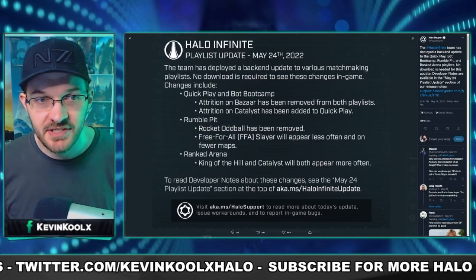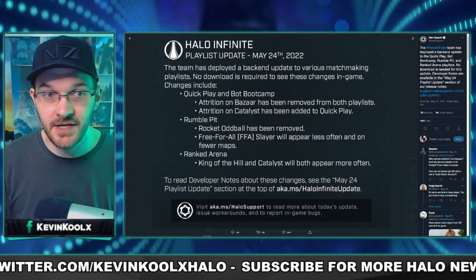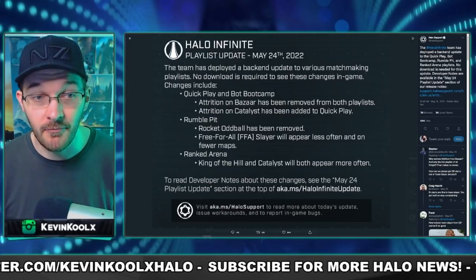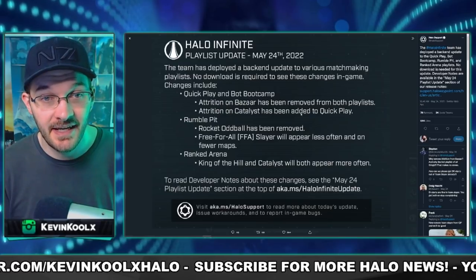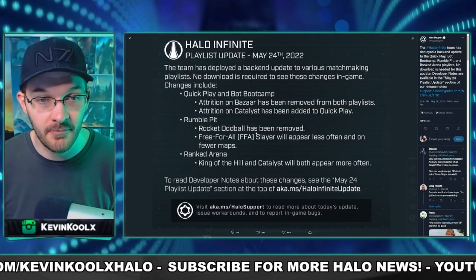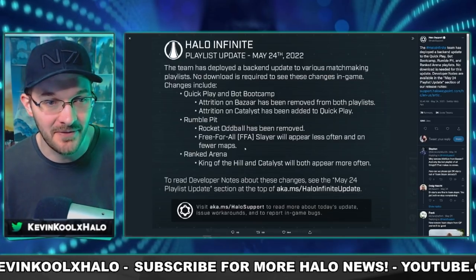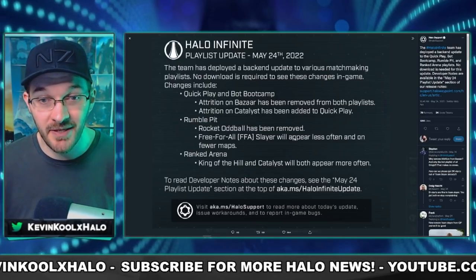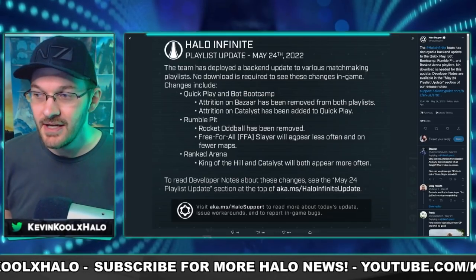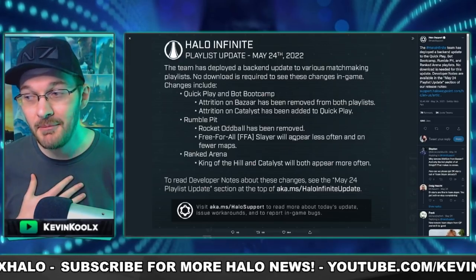Some other patch update information: there were changes that came in on the 24th for the fracture event, where quick play and bot bootcamp attrition on Bazaar have been removed from both playlists. Attrition on Catalyst has been added to quick play. In Rumble Pit, big changes happened — Rocket Oddball has been removed, which I don't know, I actually kind of liked that mode. It was kind of ridiculous but still fun. Free-for-all slayer will also appear less often in Rumble Pit.